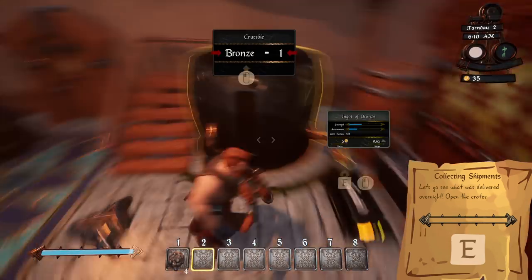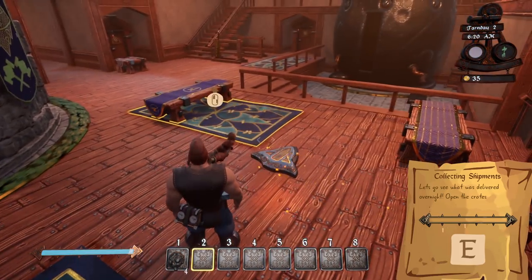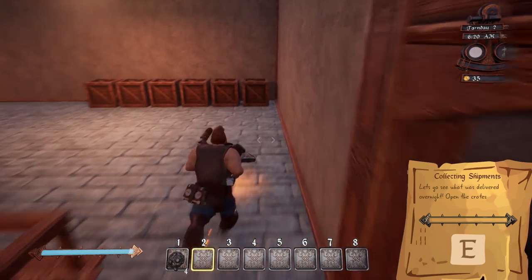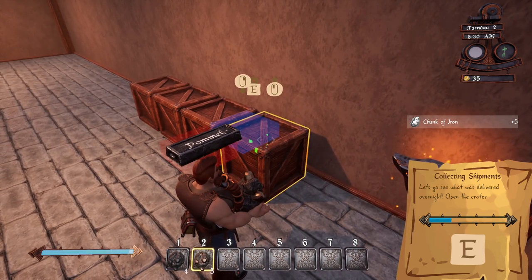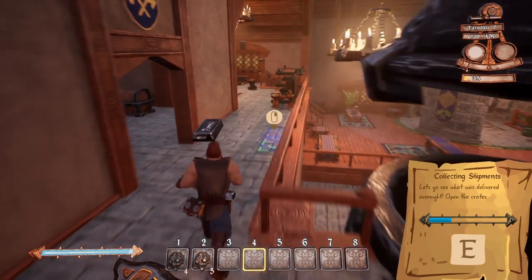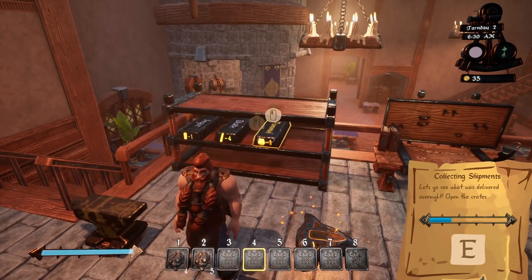Okay so our delivery is here and we can open up at 9 AM by the way. This is where your deliveries are. If you just hold down the E button, stuff just kind of floats towards you. I do have the pummel mold so I've got to put that down before I can do anything else — the pummel mold, there we go.